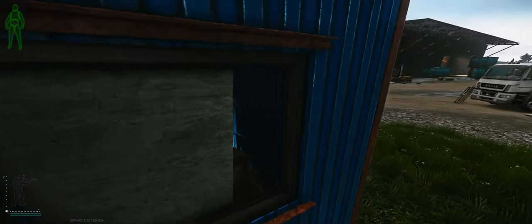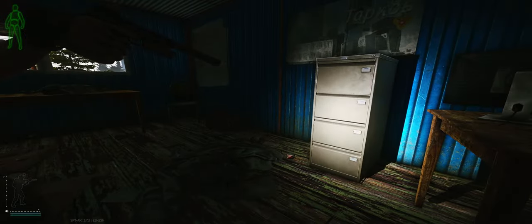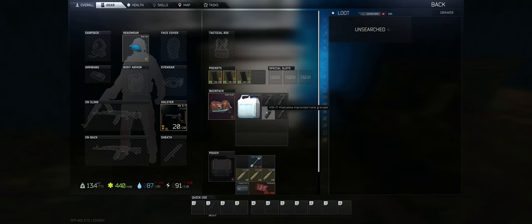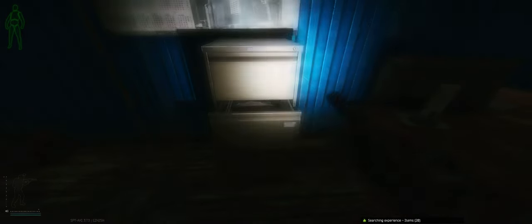The next spot it can spawn is going to be inside drawers of the filing cabinets. Also scattered around the map, not as much as the jackets, but just go ahead and search every single drawer — there could be a key. Again, it's all chance, good luck.